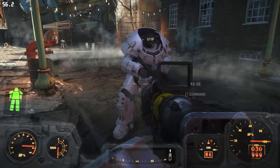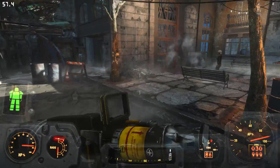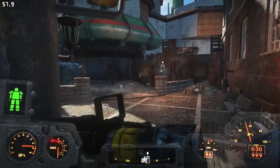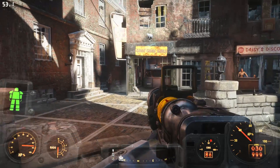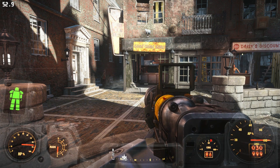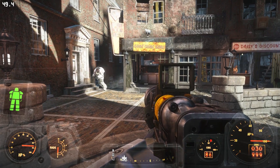Hey everybody, this is OXHORN and I've been experiencing what is possibly one of the most annoying bugs I've ever experienced. It's when your entire game shakes. So I'm gonna run over here and watch my screen as it wobbles. Notice that my FPS is still gonna be fairly high. But as I stand here, the entire game is just gonna tremor and shake as if there was an earthquake.